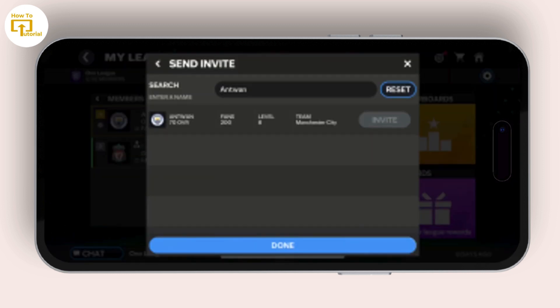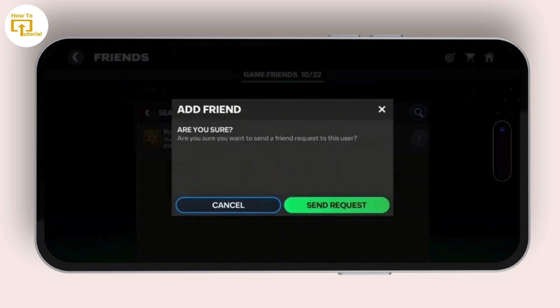All you have to do is type their username in the search bar and you can just send them a friend request. If you don't know their username, then you can't send them a friend request in FC Mobile 24.